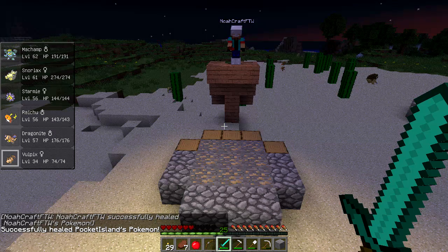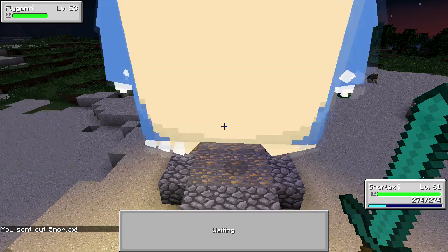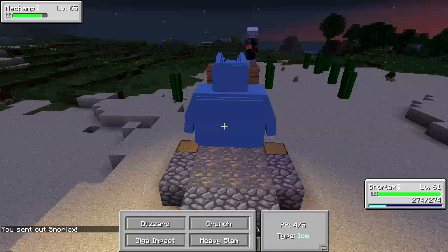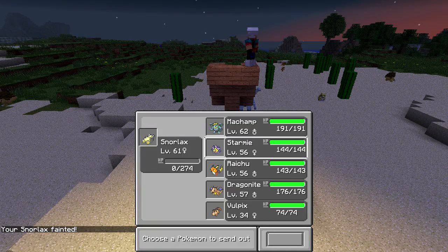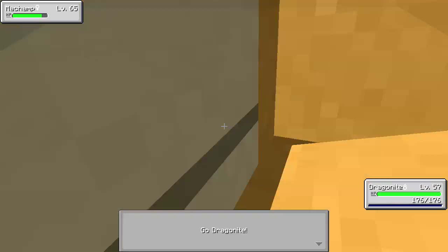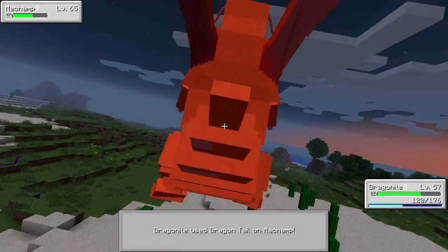Watch this - Vulpix is gonna do surprisingly well because I'm using Flamethrower, and Flamethrowers kill Pokemon all the time. I keep missing. There you go - I won! That's two out of three - clutch! Yes, it's best two out of three. My Champ came in with the clutch play right there.